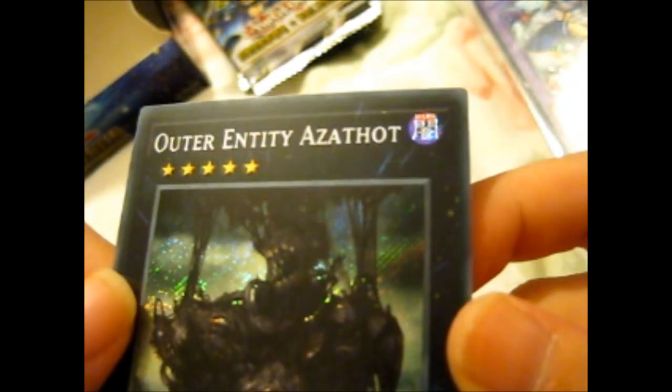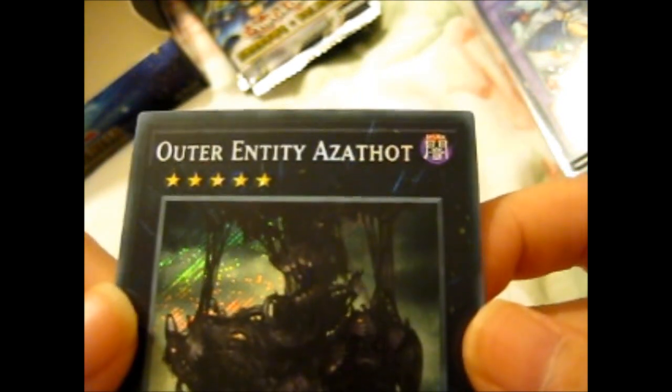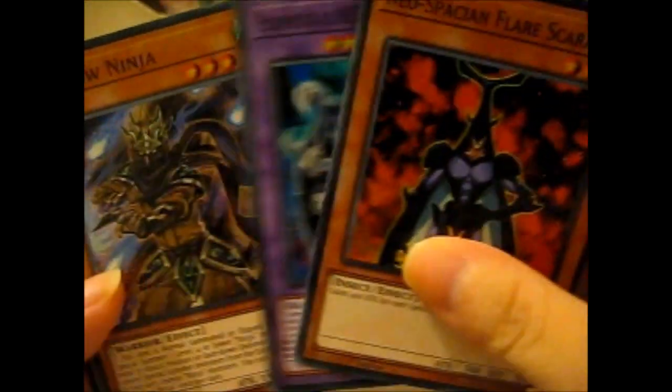Outer Entity. It must have been a Yellow Ninja — oh, we got another Yellow Ninja!